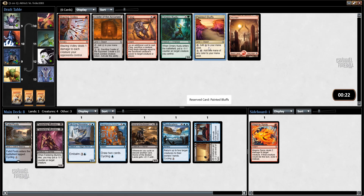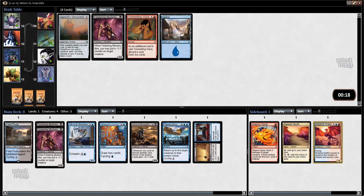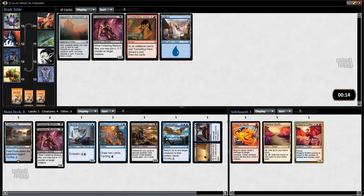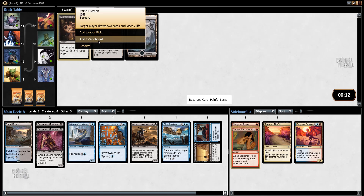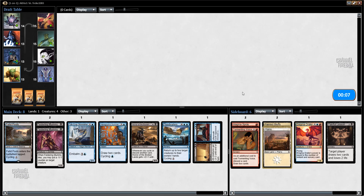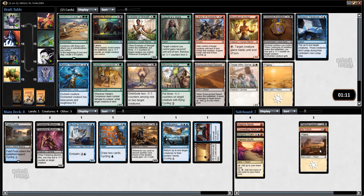Painted Bluffs in case I want to splash. Oh wow, Enigma Drake — that throws a curveball here, since I could shift into fully Grixis or into blue-red. I guess I'll take it and just see what happens. Having just taken Enigma Drake, should I take Tormenting Voice? The third Festering Mummy starts to lose a little bit of value. This is a weird draft, hard to navigate. I might just build a Grixis deck — who knows.